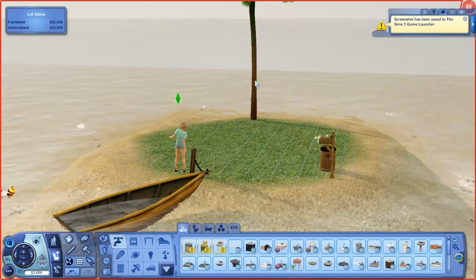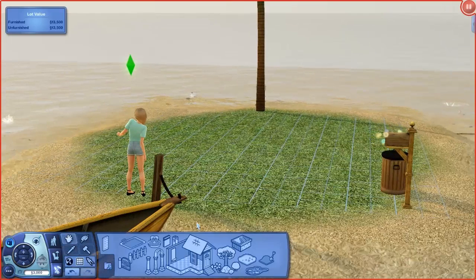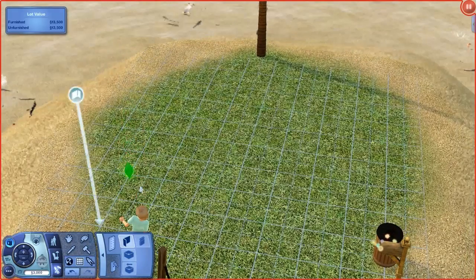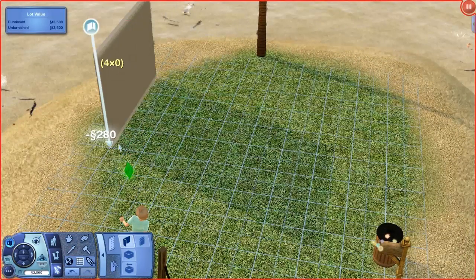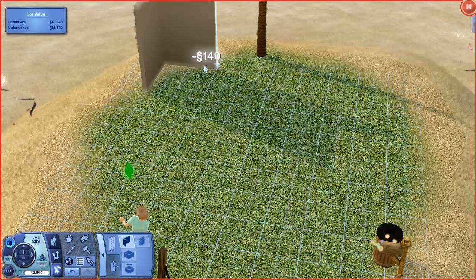This is probably going to be pretty hard because we have 3,000 simoleons, and we want to have some money so we can travel to meet some new people — or have her meet a husband or something.